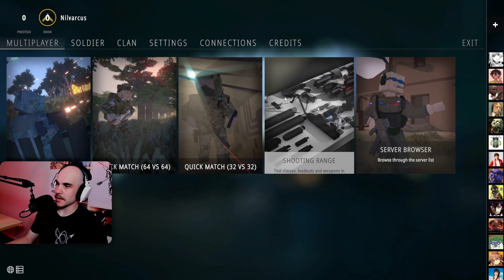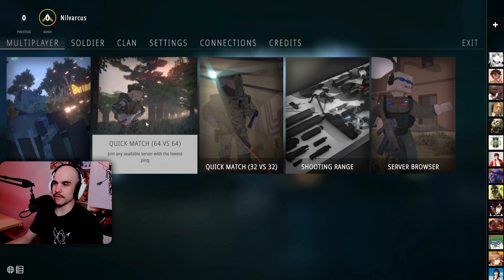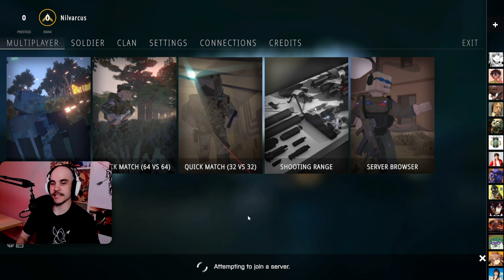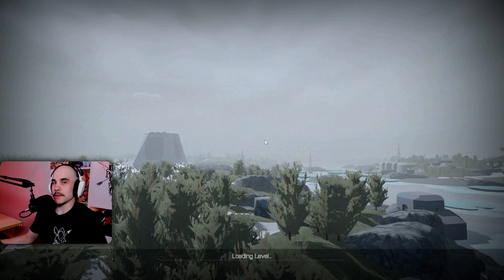On the menu, we have different options, so we can do a quick match of 127 versus 127. We can do 64 versus 64. We can also do 32 versus 32. I think I'm going to start with the 32 — the smallest. Apparently this game has a lot of people playing right now. I think they hit like 50,000 concurrent on Steam. Pretty insane for a game that's not even free to play, so it must be pretty good.